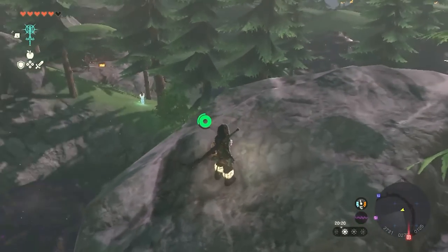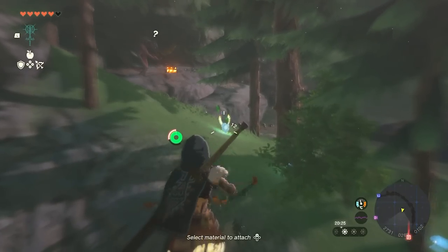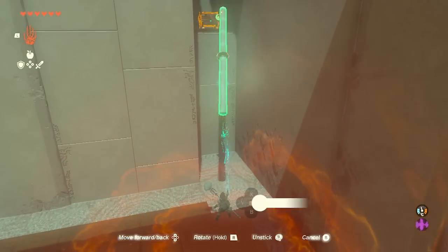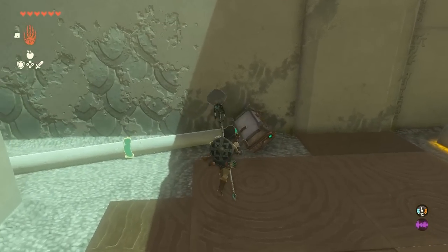I can start off with one trick: when you see a burpee - the spectral rabbits - jump off a ledge and draw your bow and then you get a few hits in. Another thing to remember is that sometimes you can get chests in an alternative way by attaching the chest to another object, which is kind of funny, but it doesn't work on all chests.